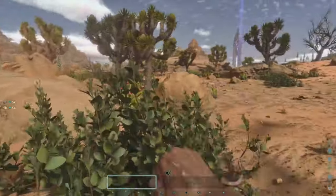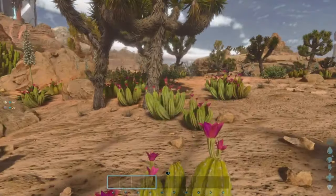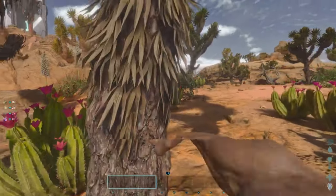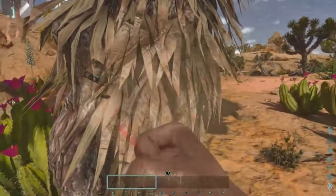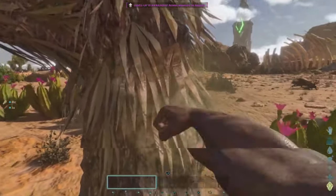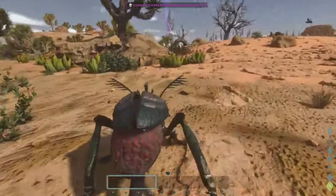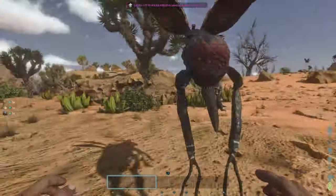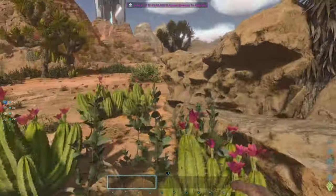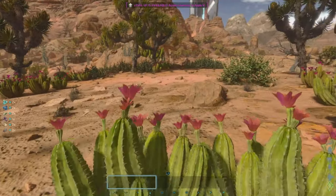We look around and make sure there's nothing that wants to eat us — no hungry predators looking for a survivor snack. We are going to be picking a bunch of cactuses immediately. There is no time to wait around on Scorched Earth. You need to pick, punch, and run. You need to constantly stay busy, and part of that is due to your hydration, so you constantly want to be finding cactuses.